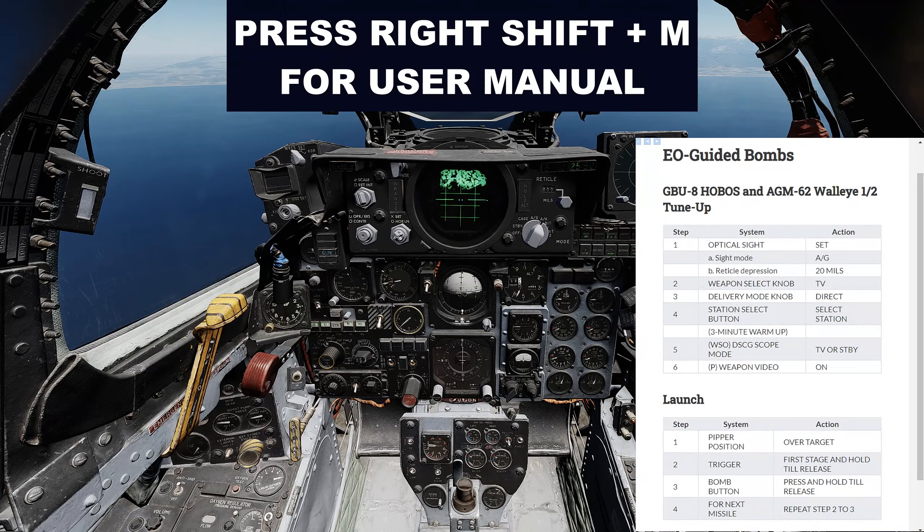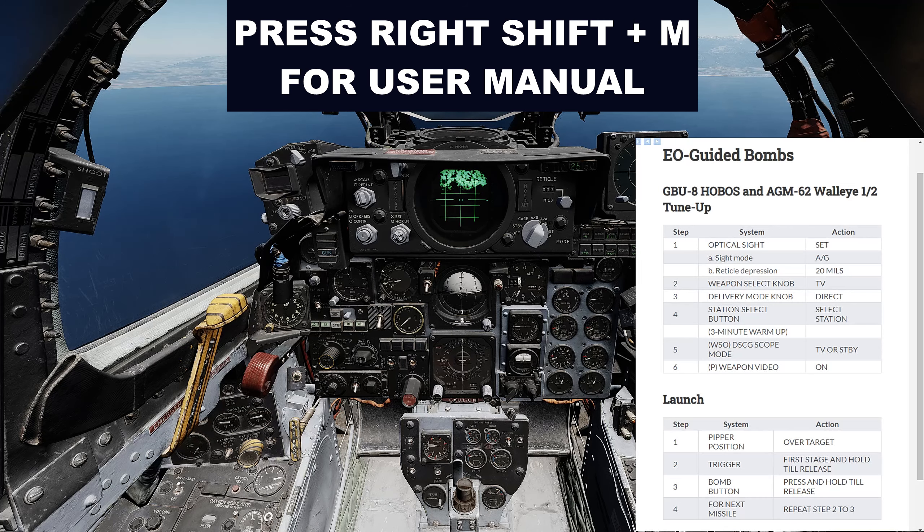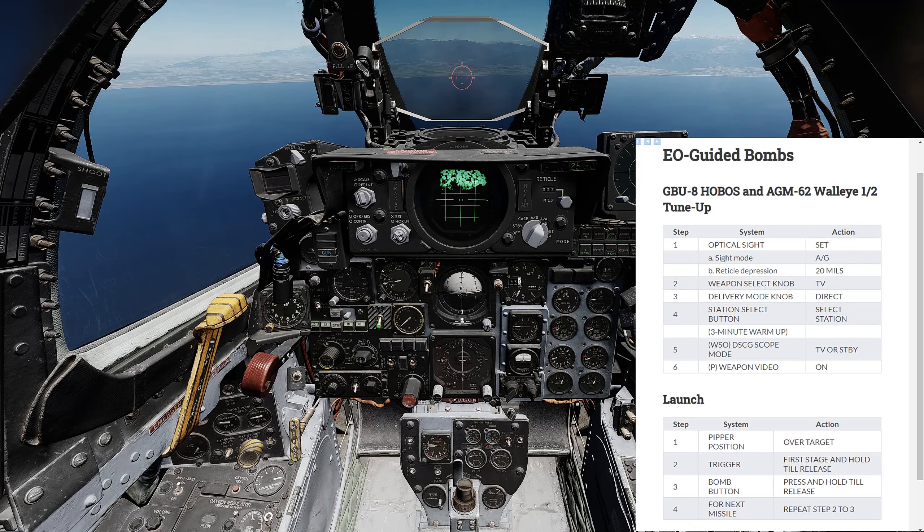Setting up for a GBU employment is pretty straightforward if you follow the manual. It's identical for both the GBU-8 and the Walleye and contains all the steps you'll need, except for turning the master arm switch on. The weapon select knob should be on TV — leave it there, otherwise you're going to have to conduct the three-minute warm-up every time you come out of the TV position.